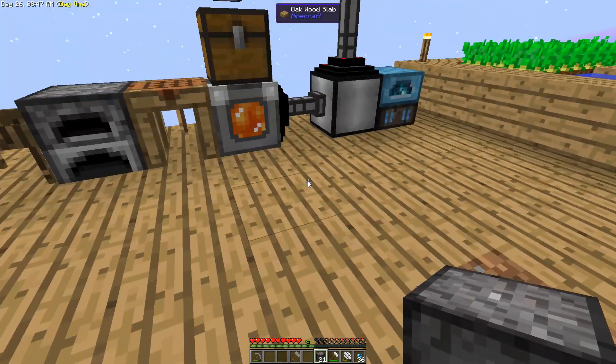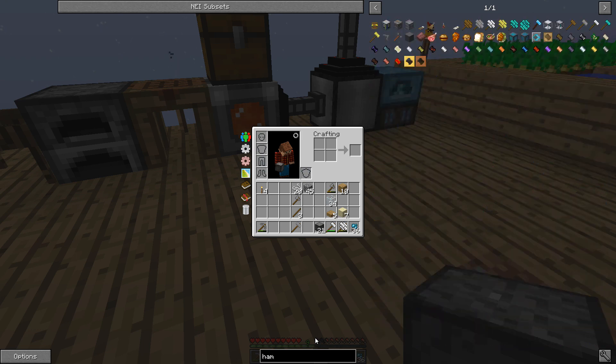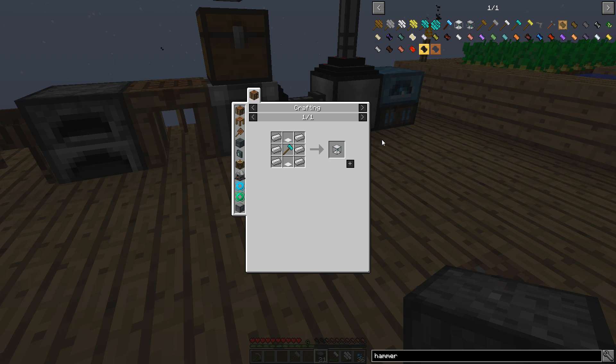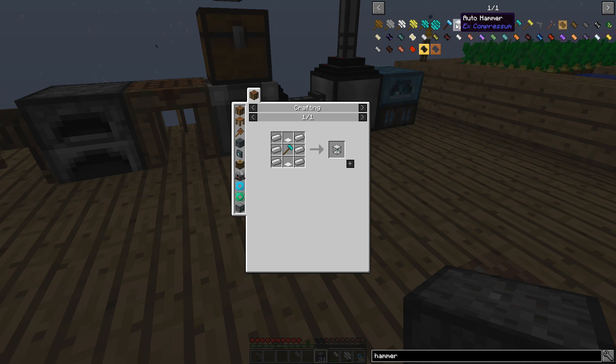We've got 21 crushed gravel, so if we run crushed gravel through the sieve we get some different materials. What I want to make today is the auto hammer — we talked about this in our last episode and just ran out of time to get it done. So we're going to start off the episode doing it. The auto hammer needs a diamond hammer, which means we need some diamonds, some iron ingots, and a couple of weighted pressure plates.